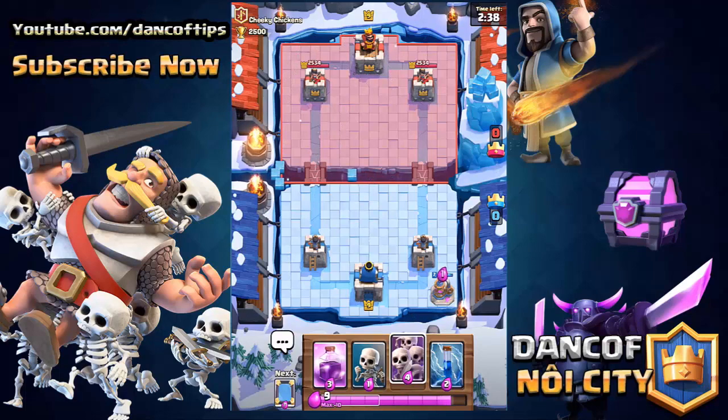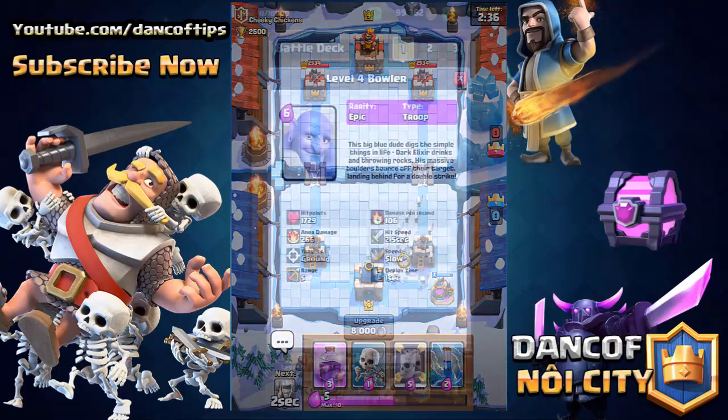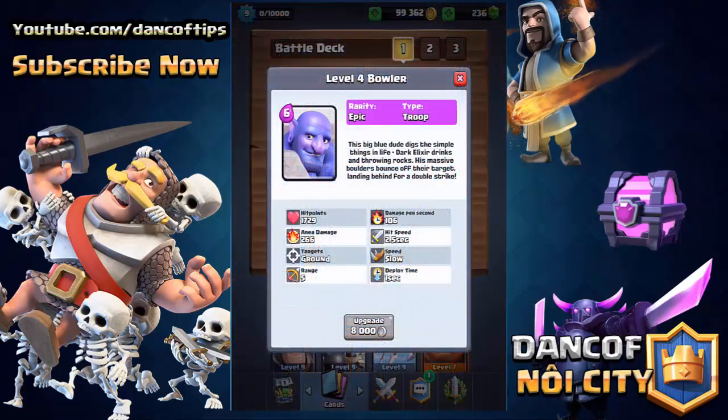Today they announced two new cards coming out inside of Clash Royale. The very first one we're gonna take a look at is the Bowler, which you guys might remember from Clash of Clans. The Bowler is gonna be an epic card unlocked at the new Frozen Peak Arena at 2300 trophies — a 6 elixir card with a pretty substantial amount of hit points at 1729 at level 4.